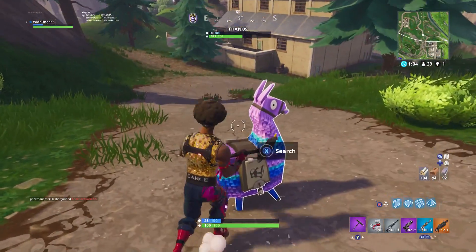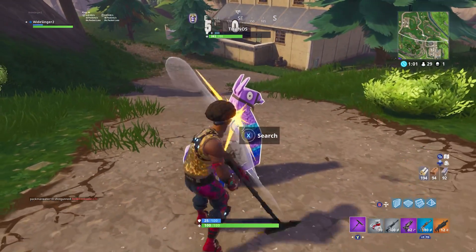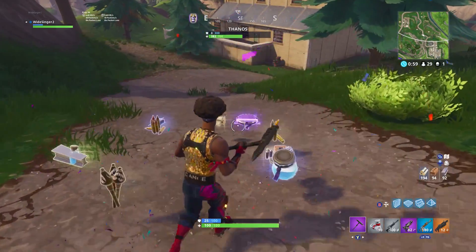Basically, when you're looting loot llamas, you can destroy them with your pickaxe, rather than actually holding X on them.